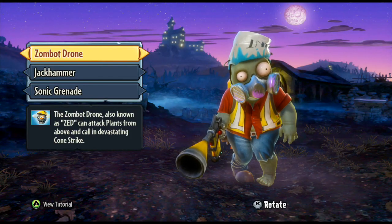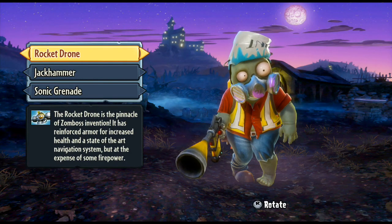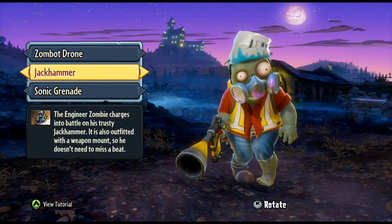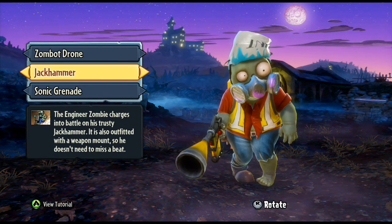You can also swap that to the Rocket Drone, which has reinforced armour but does slightly less damage — similar to the Artichoke for the Cactus. Then there's the Jack Hammer, which he can jump onto and ride around. He can carry on firing while using it.